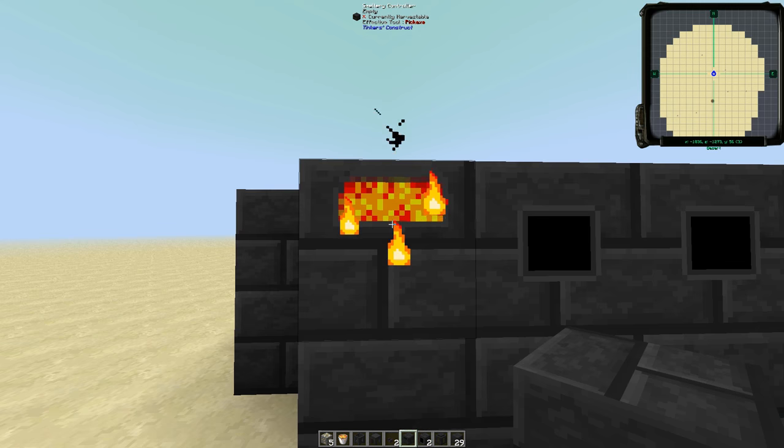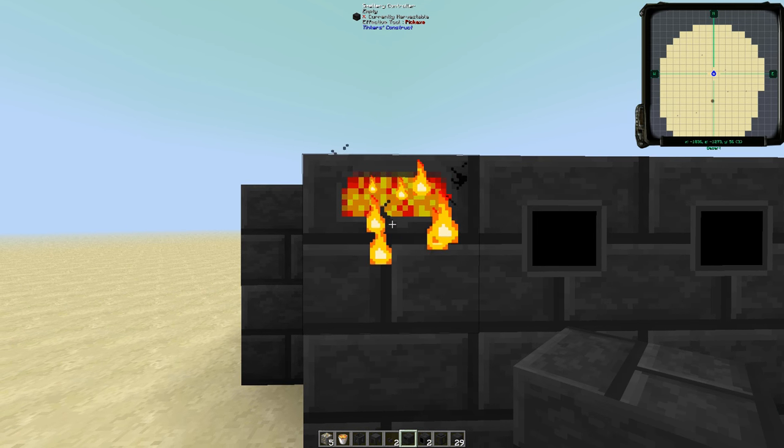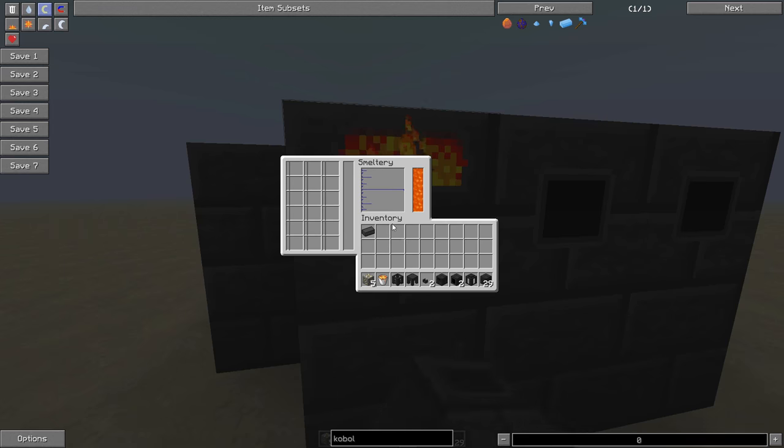See the animation that shows up? That means that we put this together correctly. If this does not light up, that means something is amiss and you might need to play around with the configuration. We can look in here and see that we've got 4,000 millibuckets of fuel, or four buckets of lava, and that means we can start putting some gold ore in. You'll know if you did it correctly when these progress bars start lighting up like so.